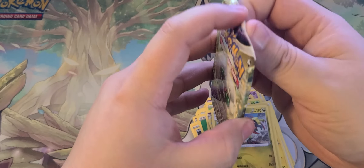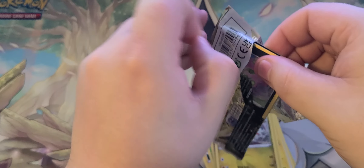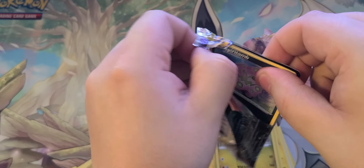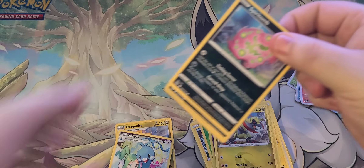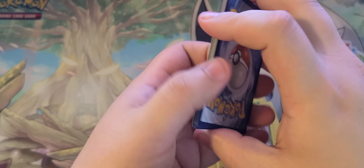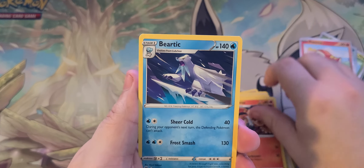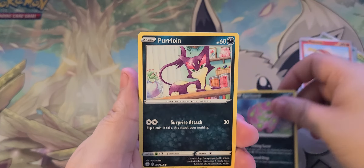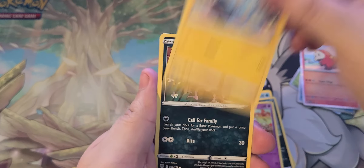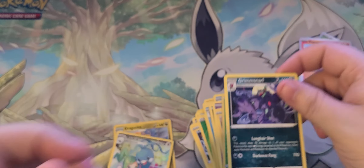Last pack here. They only put four packs in these boxes, so if you want a specific card, obviously buy singles. But if you like opening random packs, this isn't a bad way either, if you like the promos and stuff. Last pack — we got Monferno, Beartic, Spiritomb, Purrloin, Milcery, Shinx, Impidimp, Exeggcute, and a Grimmsnarl.